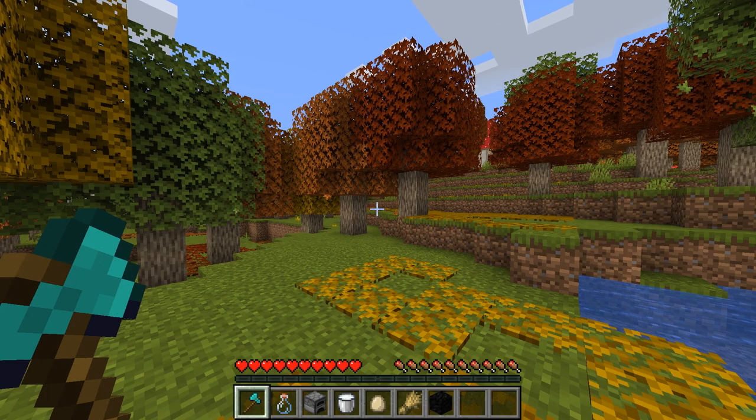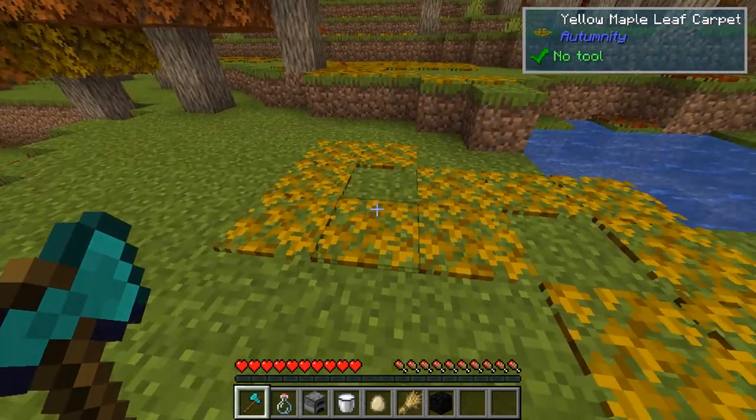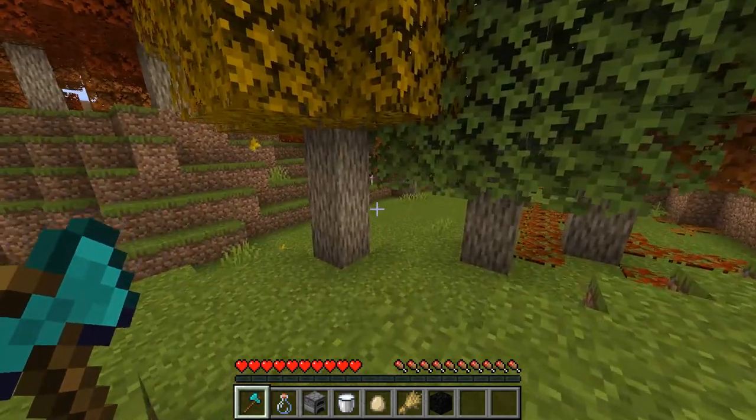Hello and welcome to the Autumnity Mod Spotlight. This mod adds a maple forest biome. We've got some maple leaf carpets here. You can see the particle effect from the trees and the various different colored trees.